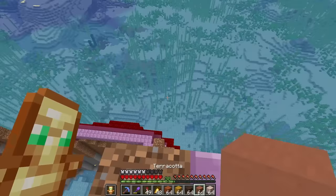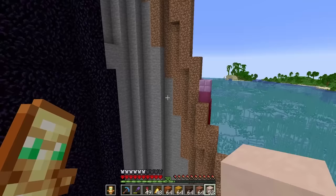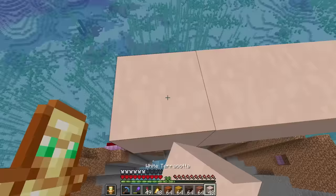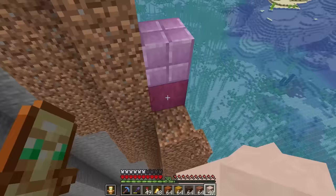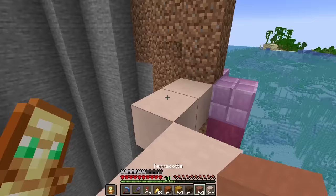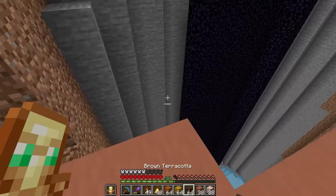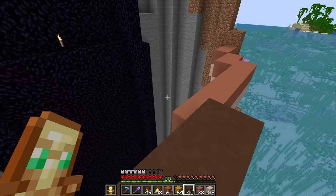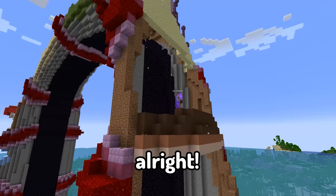I don't really know the exact color pattern in the mesa biome so I'm just going to start with some white terracotta, make it curve around to follow the mountain shape, and fit it right underneath the divider. Then terracotta on top, and then a big layer of brown. This needs to be pretty steep to reach up there so let's make it a little taller.